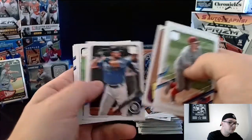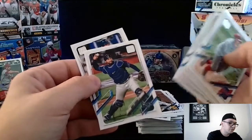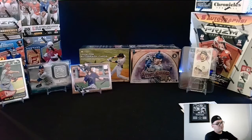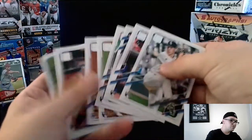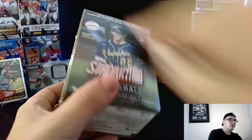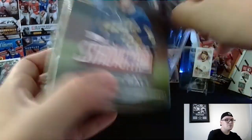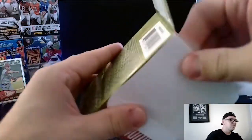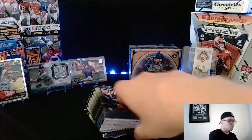Done with Topps Series 2 — moving the base cards out of the way. We have a pretty reasonable rookie set, including one in an insert series. Next up we're going to do Stadium Club. I like to look at the Gypsy Queens, so I'm going to do them last. Stadium Club would probably get the nod as potentially being a little bit more valuable. There are only 41 cards inside this box — Topps Series 2 had over 100 cards in comparison.